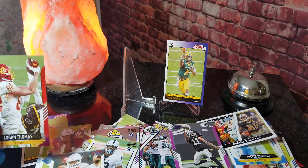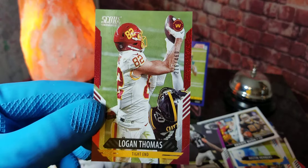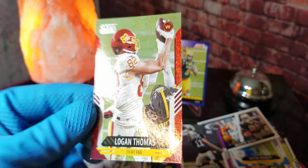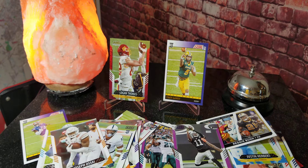Didn't get the Trevor Lawrence that I was after, but we'll find one eventually. The best card I'm going to have to say is this number 216 out of 460, Logan Thomas — a pretty cool little numbered card. And then we got a big pile of rookie cards. Be sure to subscribe to the channel if you haven't already, and I will see you in the next video. Have a wonderful week. Peace.